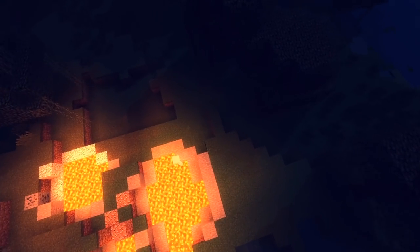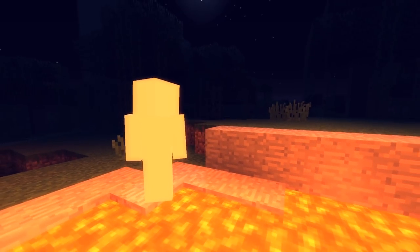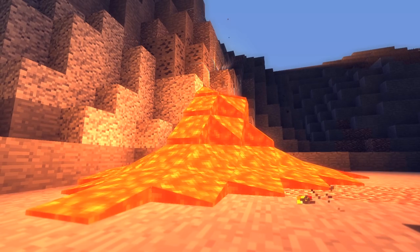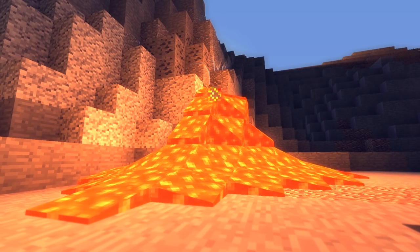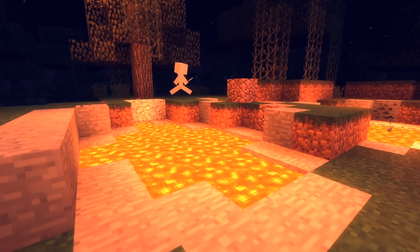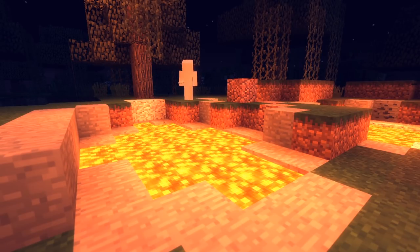And speaking of hot things, you can get pretty close to lava in the Minecraft world. In reality, if you were standing right next to a lava channel, the radiant heat could potentially burn you. But with that said, there are also types of lava that are better insulated than others. And if Minecraft only has pahoehoe lava, then you might be safe — just don't step in it.